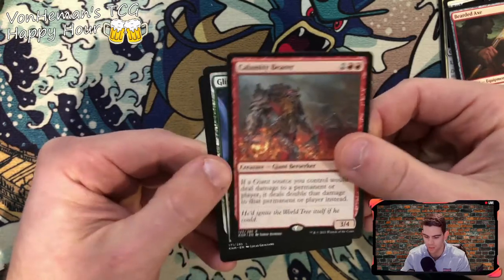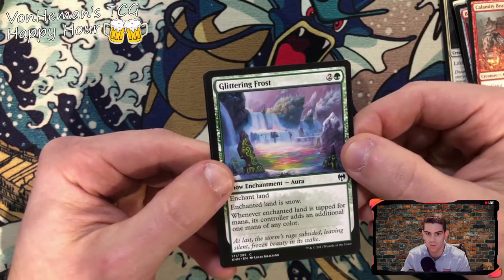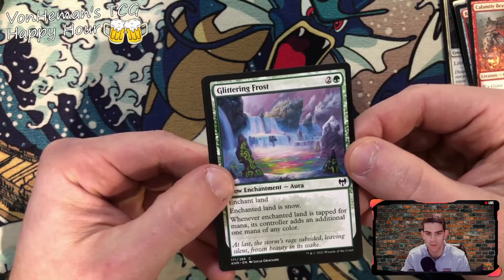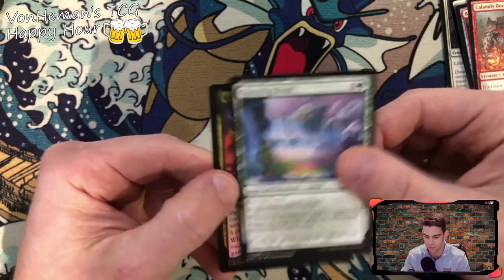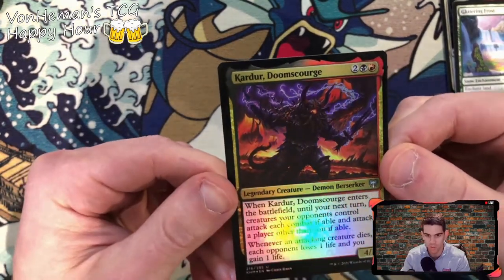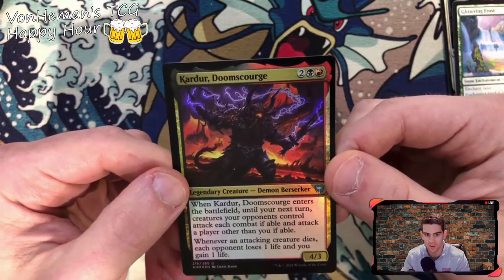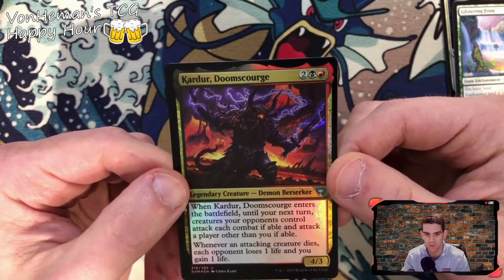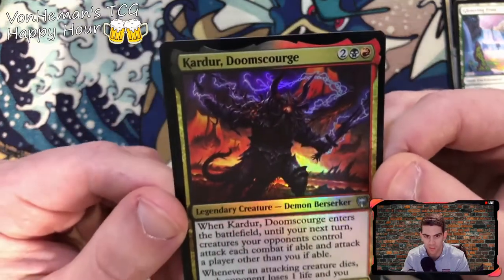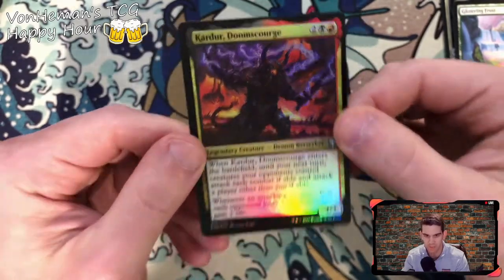Glittering Frost — enchant land, enchanted land is snow, and whenever the enchanted land is tapped for mana the controller adds an additional one mana of any color. Pretty nice. Kaldheim Carter Doom Scourge — shiny! Enters the battlefield: until your next turn, creatures your opponents control attack each combat if able, attack a player other than you if able, and an attacking creature dies — each opponent loses one life and you gain one life. Awesome artwork. Chris Ron — nice stuff.